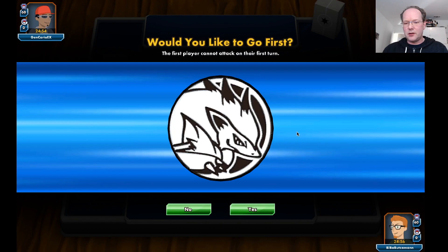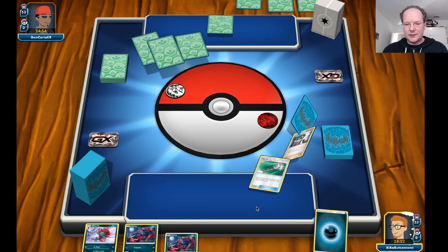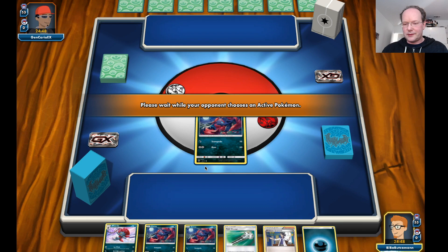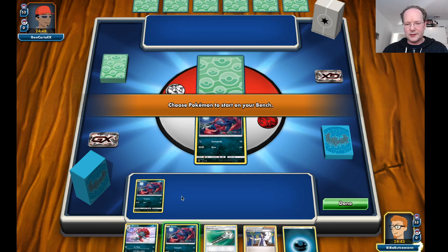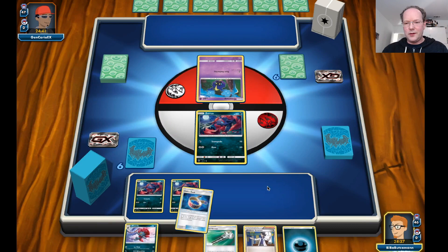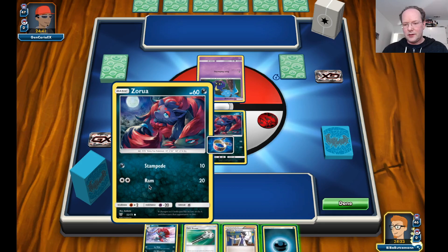Our opponent is calling the coin flip but we won, so we're going first again. Wow — three Zoroarks in the opening hand! That's amazing, totally awesome. We don't even need the Brigette at this point. We're going to put all these guys down. In this deck we have Dark Energy and DCE, so we can also use a Dark Energy to attack with Zoroark.